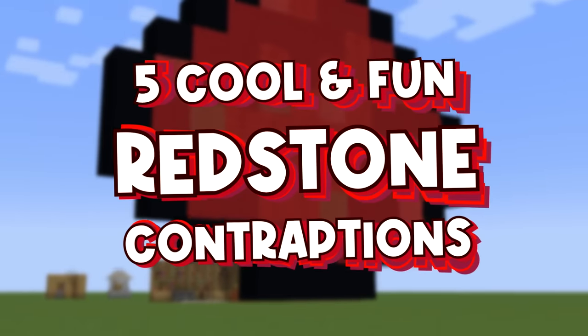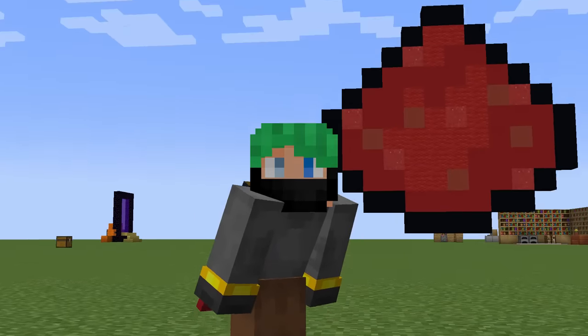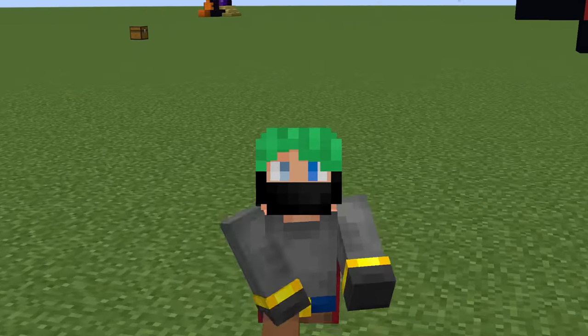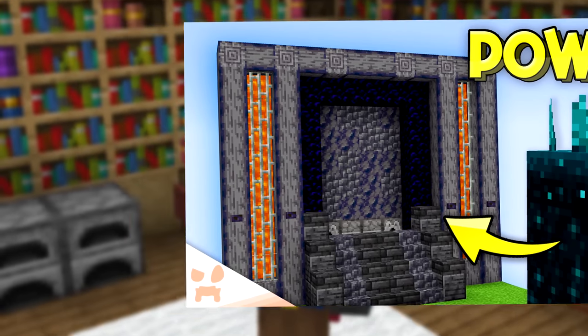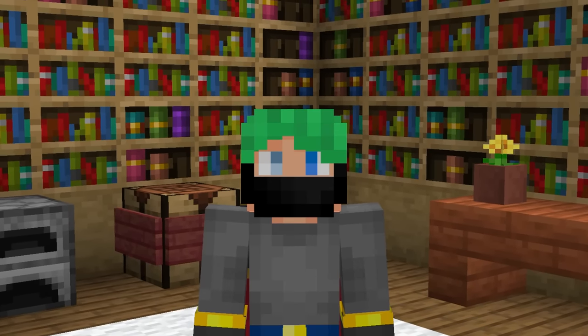Five cool and super simple redstone contraptions for your world — there you go. Big thank you to the patron gang: the great Vegeta, Michael H, Rob, and CK. Appreciate ya. For more cool redstone videos, check out that sculk sensor one next. It's been me, Waddles, with Liz Week. Like, subscribe, thank you for watching, and I'll see you tomorrow.